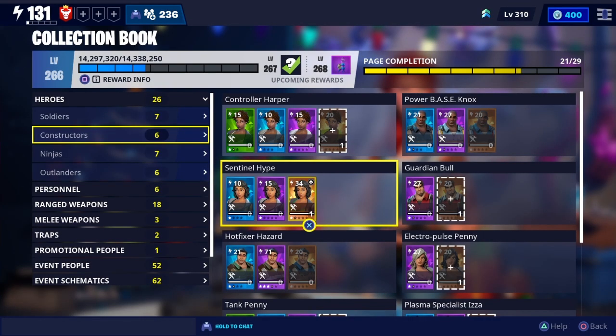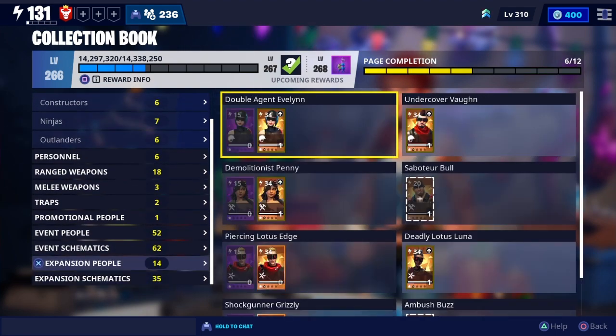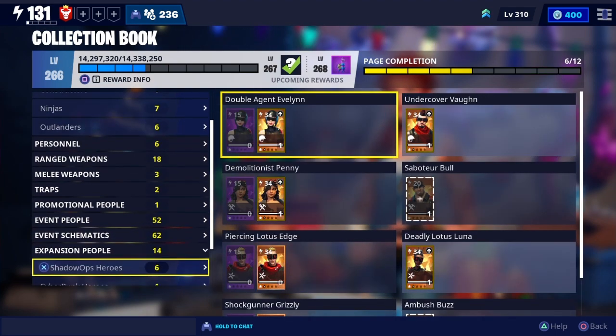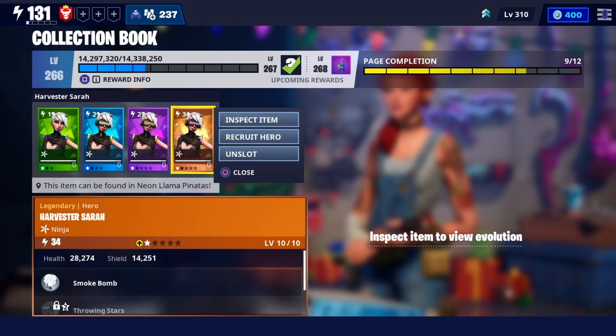So if you guys are in desperate need of training manuals, I would recommend going through your entire collection book — mostly the people category — and just seeing if you can unslot anybody and then re-slot them for those free manuals.